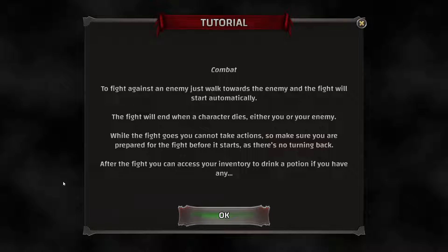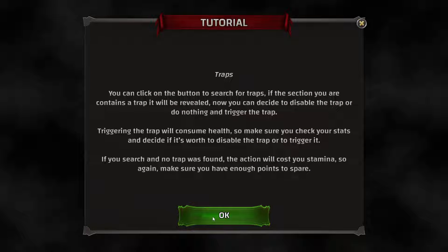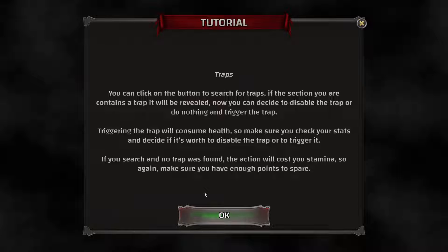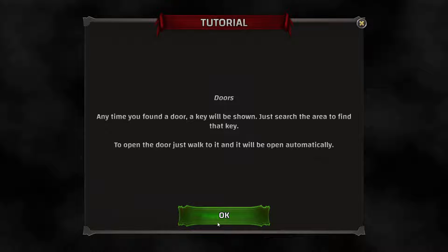Combat: to fight an enemy, just walk towards them and the fight starts automatically. The fight ends when a character dies — either you or the enemy. While fighting, you can't take action, so make sure you're prepared before the fight starts, as there's no turning back. After a fight, you can access your inventory to drink a potion if you have any. For traps: you can click a button to search for traps. If the section contains a trap, it will be revealed, and you can decide to disable it or trigger it. Triggering a trap costs health. Any time you find a door, search the area to find the key.